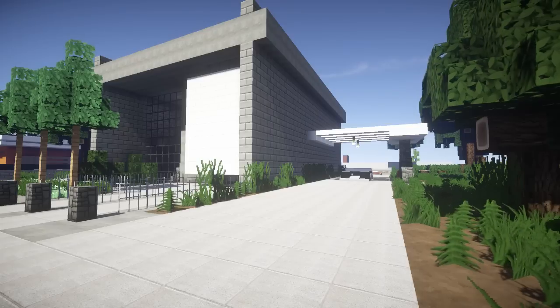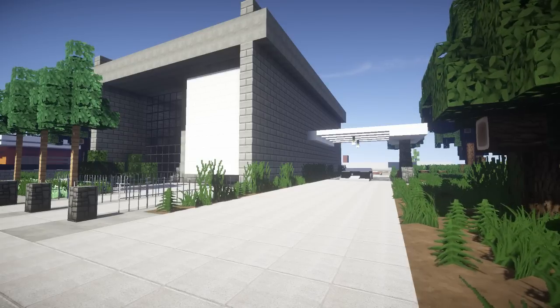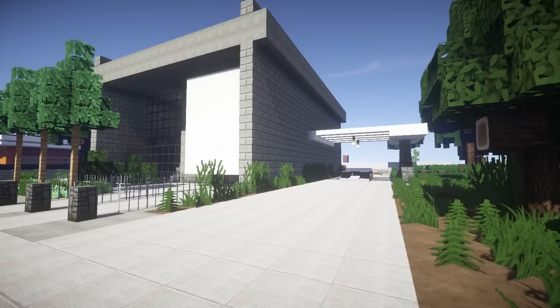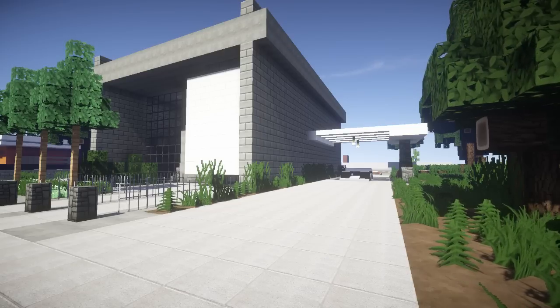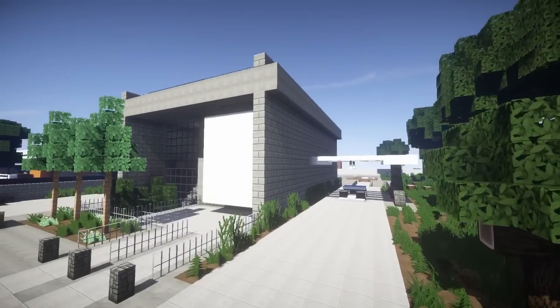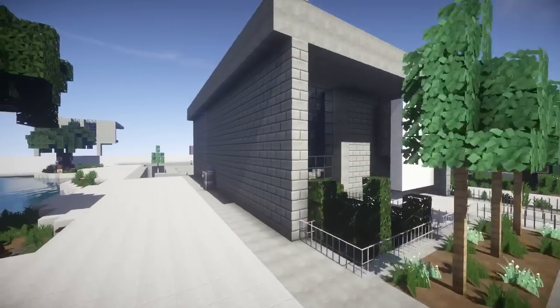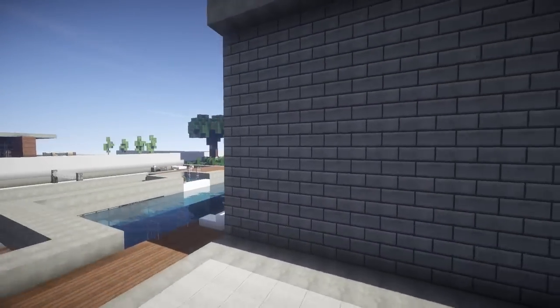The project for today is really awesome. We see a modern house in front of us, but this was an old prison back in the days, which is now converted into a modern house. We've got to give credits because that idea is freaking amazing. Just take a look at this place. The coolest thing is on the back, so let me just show you this.